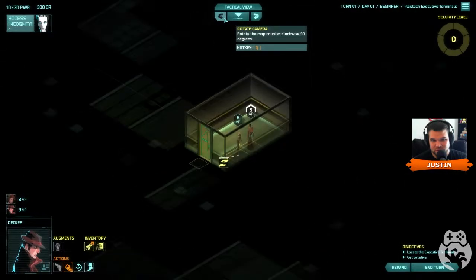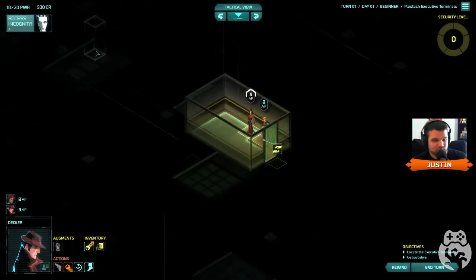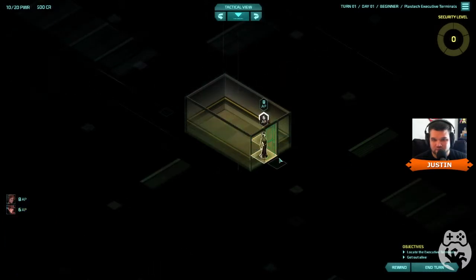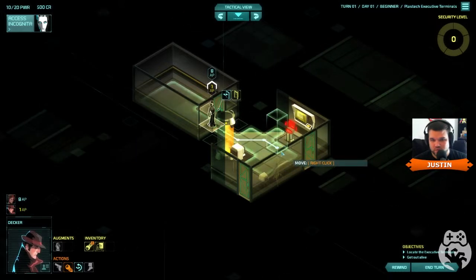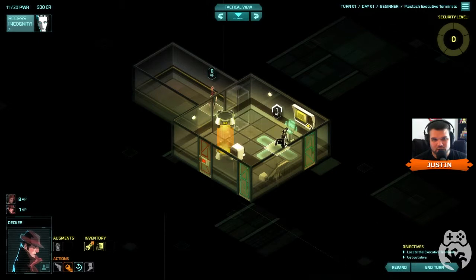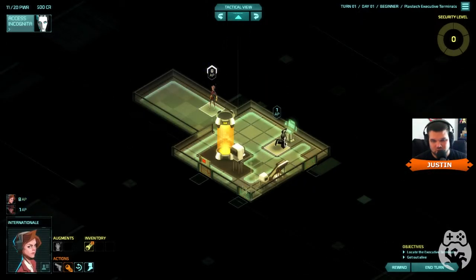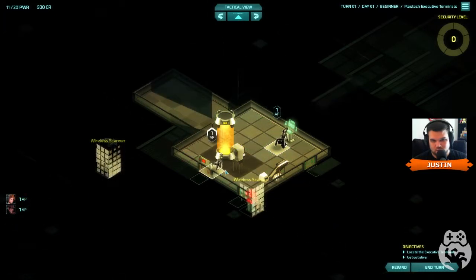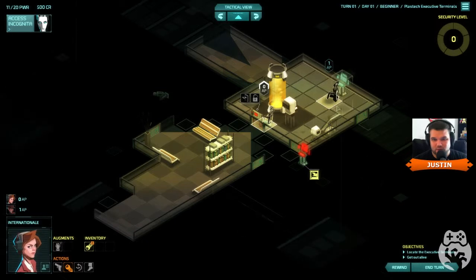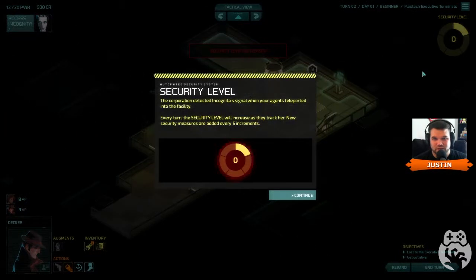You thought it was a good-looking game before, but turns out you can flip everything around — a toggle wall feature. Very, very smart. They are so good with their interfaces. He's at eleven out of twenty power. The alarm level is going to rise every turn — that doesn't sound awesome. It's the first mission so we don't need to save.